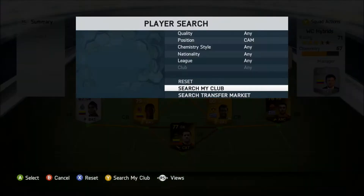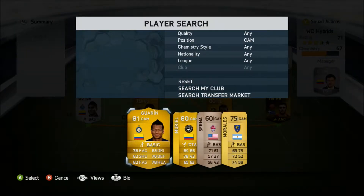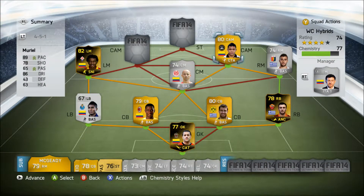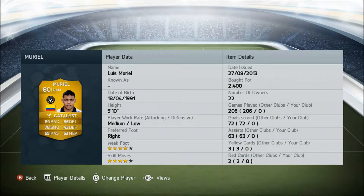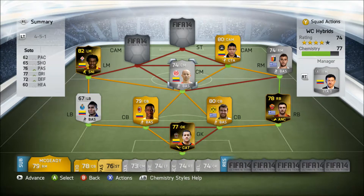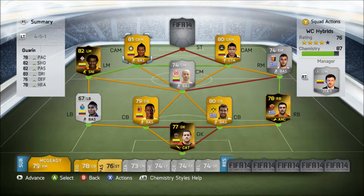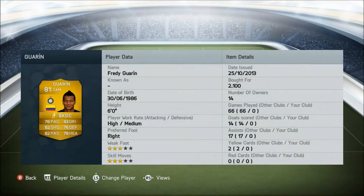At right attacking mid we have Muriel, 80-rated, plays for Udinese from Columbia. Key stats: 89 pace, 86 dribbling, four-star skills, four-star weak foot, and he costs 2,100 coins. At left attacking mid we have Freyguaran, 81-rated, plays for Inter Milan from Columbia.